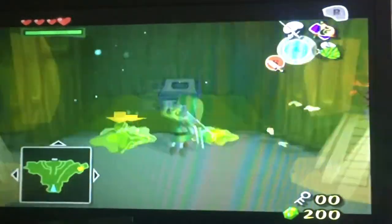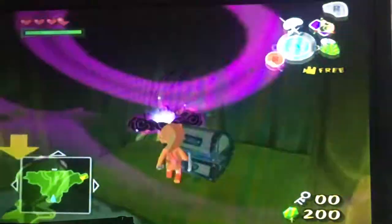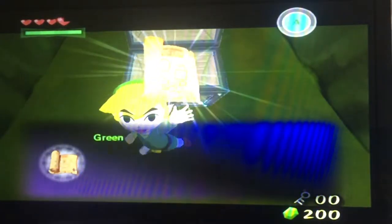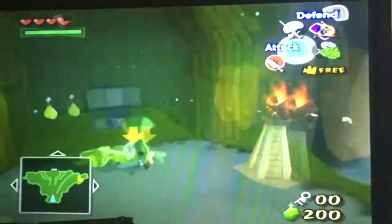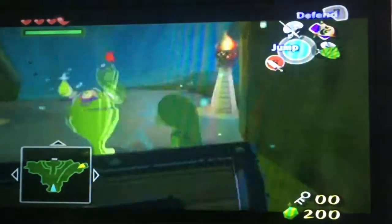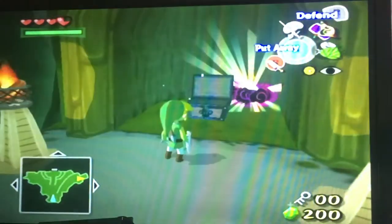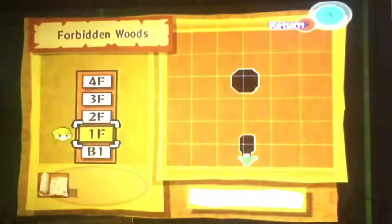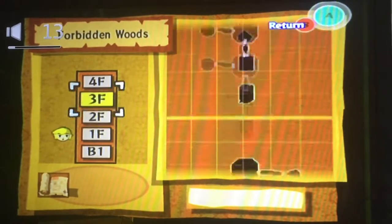First off, we go this way. We have even more choo-choos, but as you can see behind those, we have a treasure chest. Something worth noting: you got the dungeon map very early on. It's very abnormal to get the dungeon map this early.